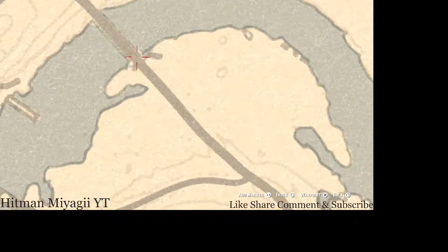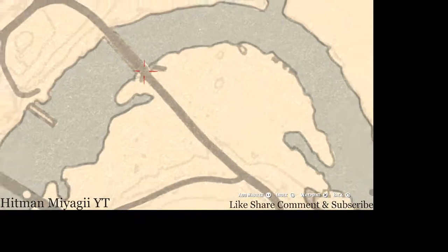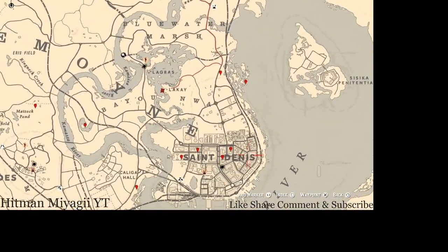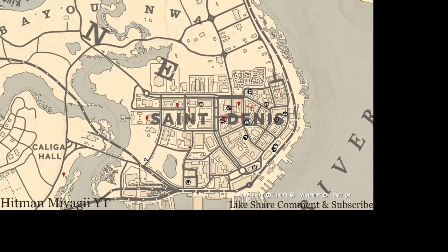There's also a fossil right underneath this bridge along the shoreline. When you come up on this bridge, go around to the shore and then come under the bridge with your metal detector and you guys will get a random fossil. I cannot tell you what it is because it is randomized.